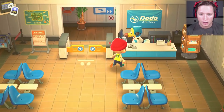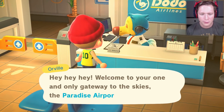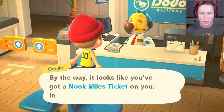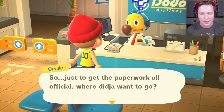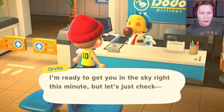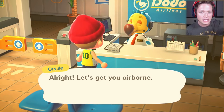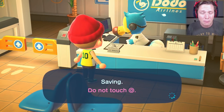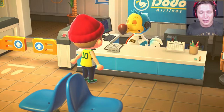Now we're here at the airport. We're going to talk to Orville and jet on out of here. We're going to fly to a random new island and this can work on literally any island. If you get a flat island that doesn't really have any elevation and doesn't have a lot of water, and enables you to run around a lot, that's going to help — but any island can work.